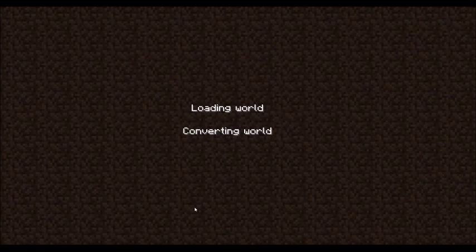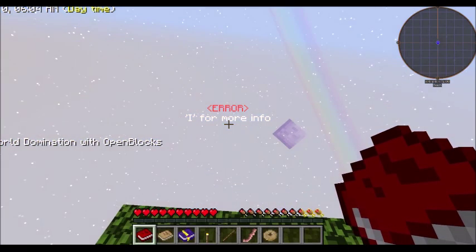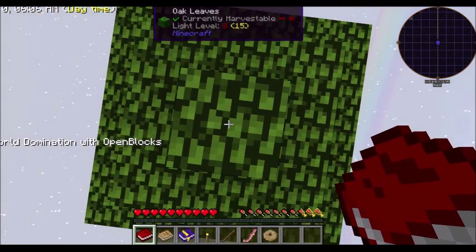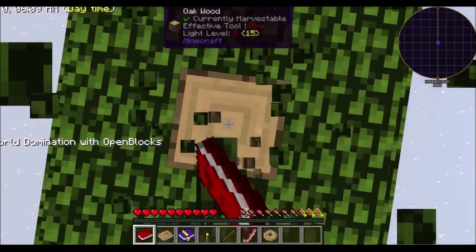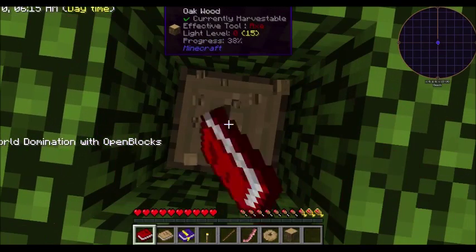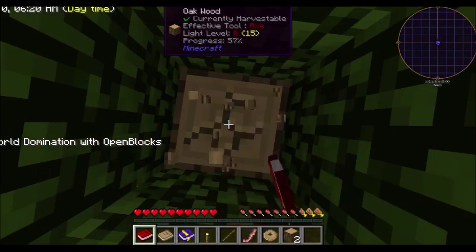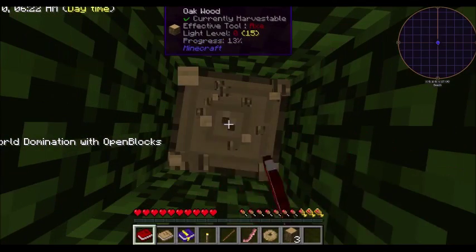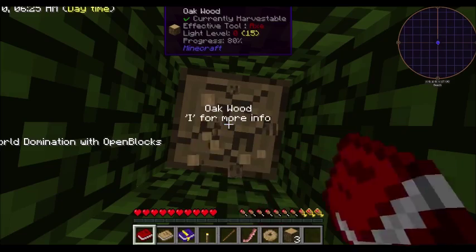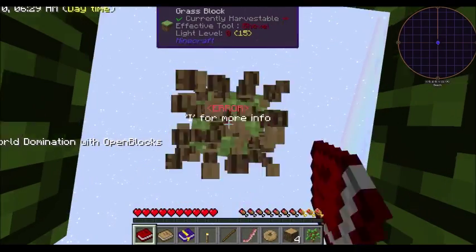For all of you that don't know, Sky Factory 2.5 is a world where you start with one tree and one block of dirt. You have to build your entire world from there. So let's get chopping a tree down and see what we can do, and try our best not to die. And as I start, I'm beating wood with a book — I guess that's slightly appropriate.